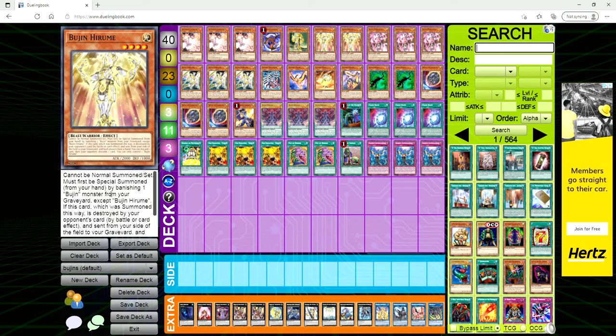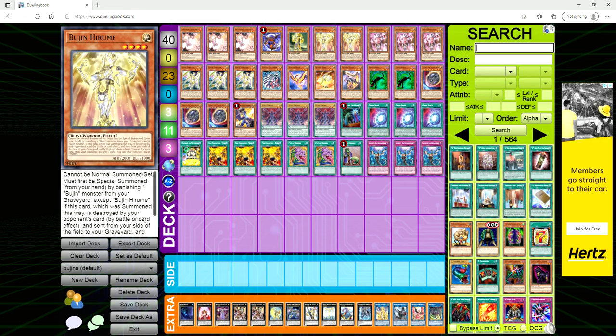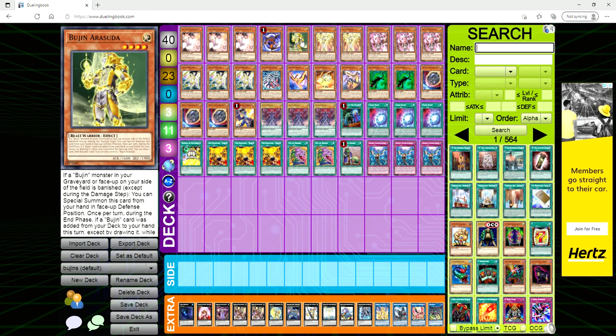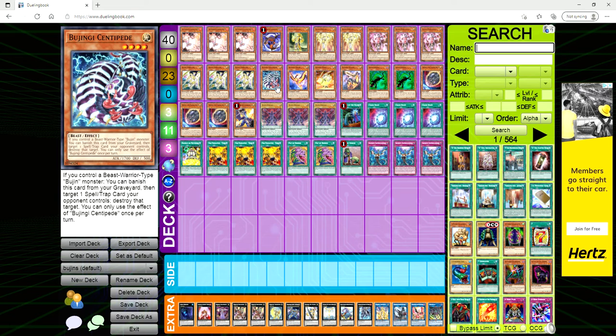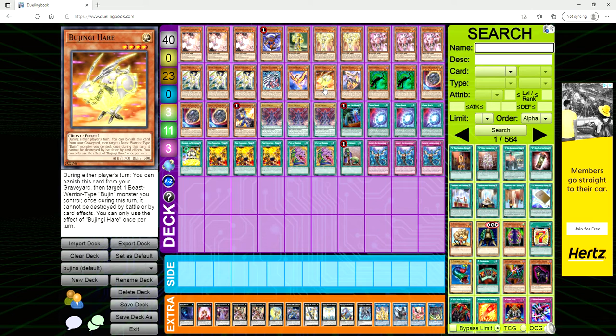Hirume is similar — you banish a Bujin monster from the grave except itself. If it was summoned by this effect and destroyed by an opponent's battle or card effect, both players can ditch a card. Again, not very useful — you're mainly using these as level four extenders. Centipede: if it's in the grave and you have a beast-warrior Bujin, you can banish it to pop a spell or trap. Bujin Hare: during either player's turn, banish it from the grave, target a beast-warrior Bujin, and it can't be destroyed by battle or card effects once during that turn.